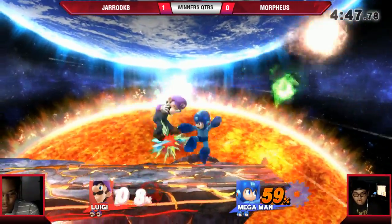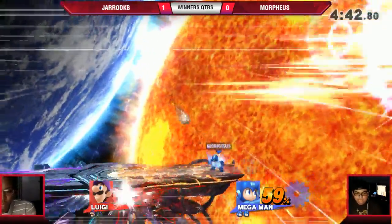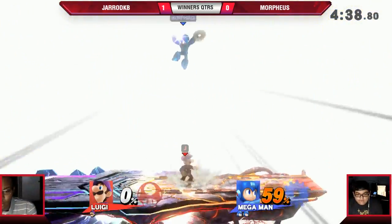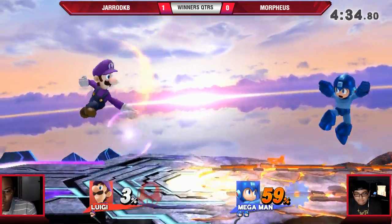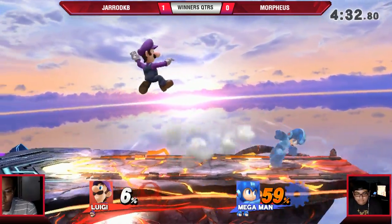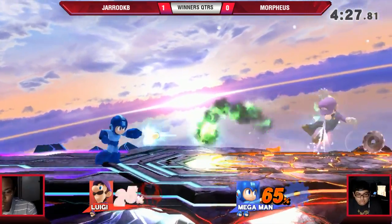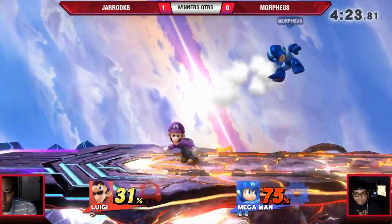At the downstairs setup, Snorly versus Kai. That back air is in me. So getting the first stock relatively early this time — by relatively early I mean compared to game one anyway. Morpheus going off stage with back airs now, probably trying to abuse Luigi off stage. And not with down air, because that wasn't working at all last game.